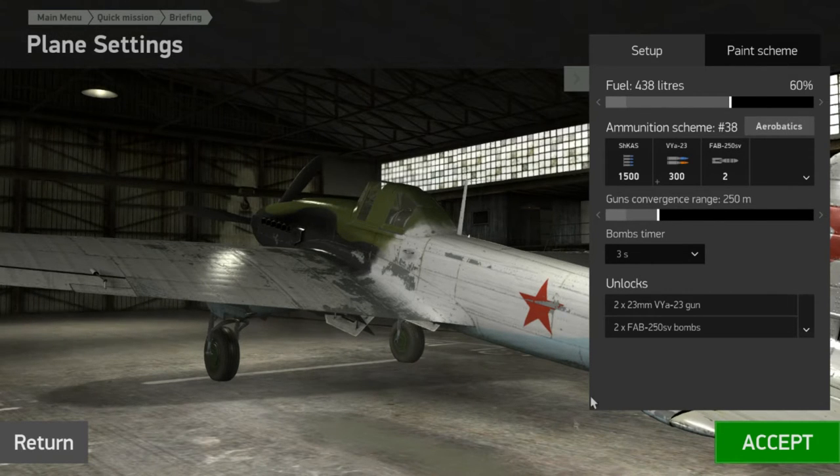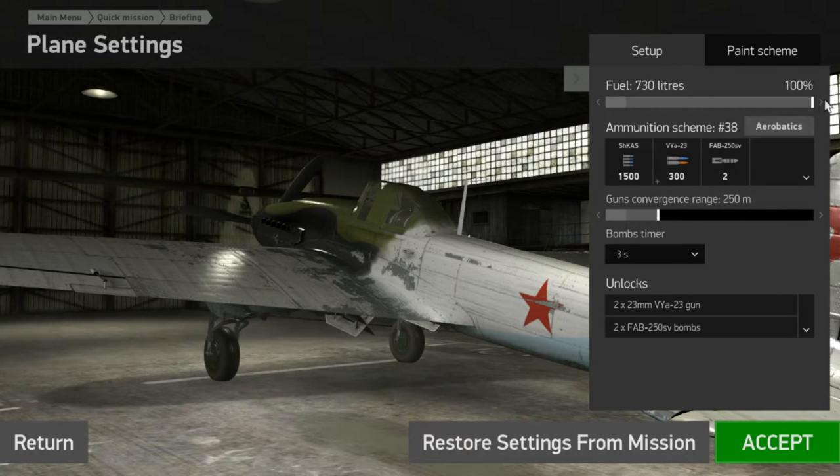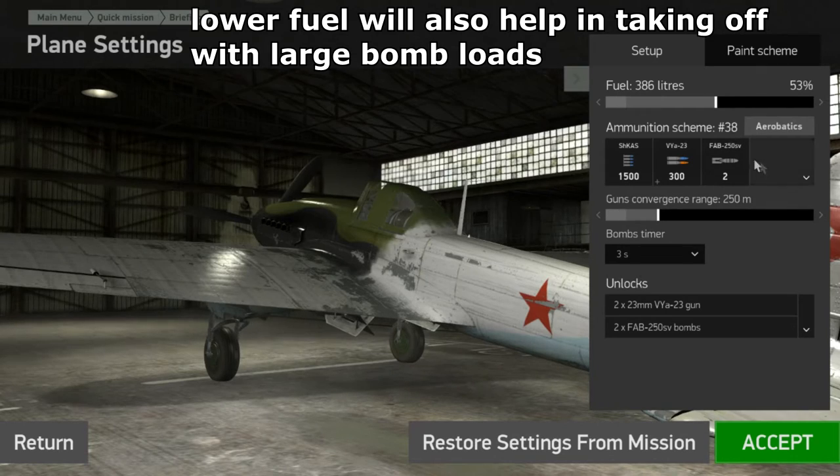So, before you even take off, make sure you go into your plane setup and drop your fuel down. You don't want 100% fuel — you're going to see a decrease in performance. I would suggest putting it between 50 and 70, depending on how far you're going to go out and how long you're going to be up in the air.